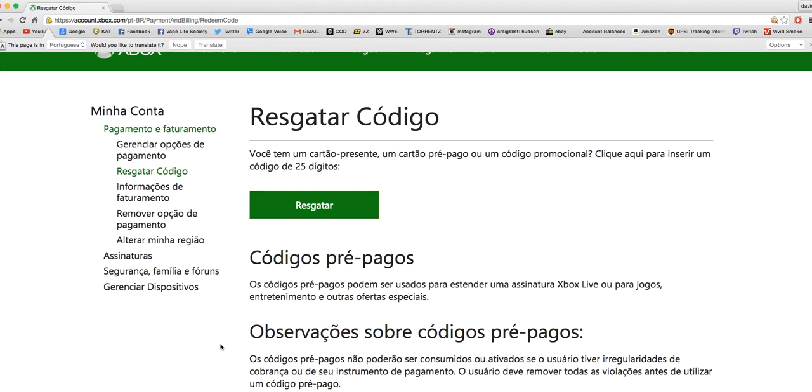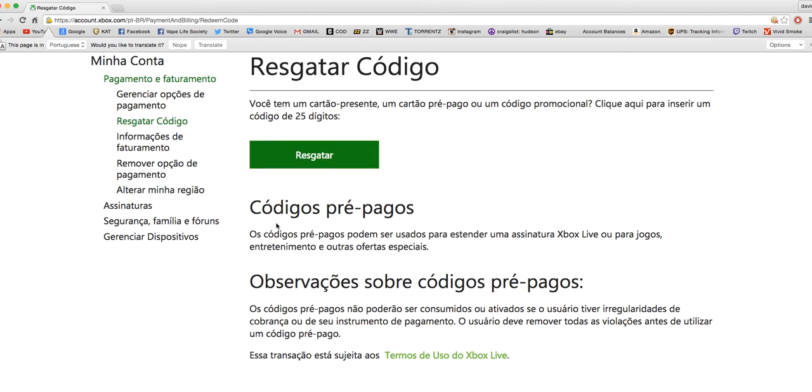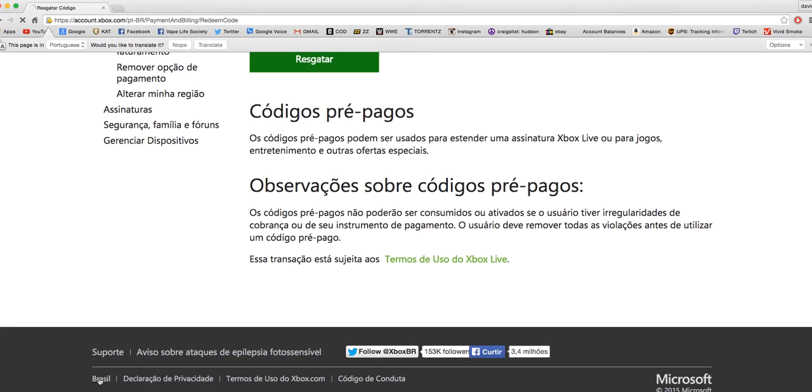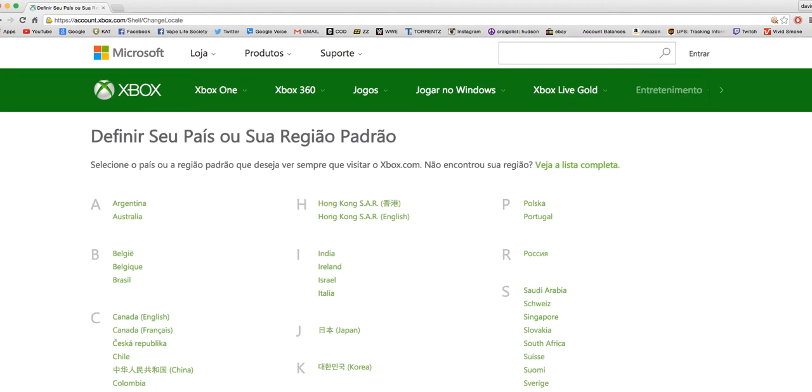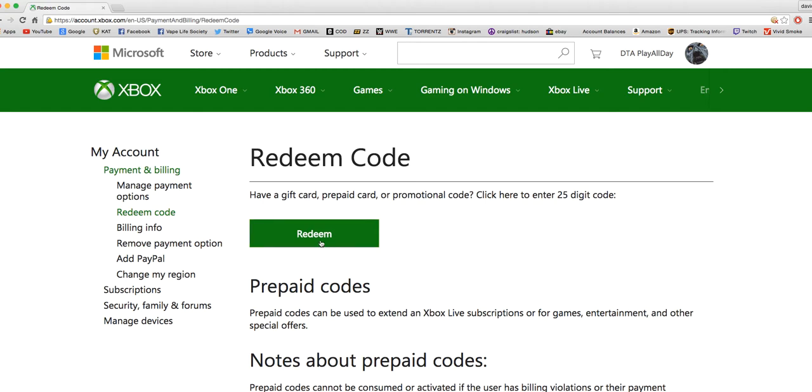Once you're done, just keep clicking on the green boxes. It'll ask if you want to continue — click through that. Once you've redeemed it and everything is working, come back and click United States again. Then on your Xbox One it'll ask if you're ready to install — just click Install and it'll begin installing.